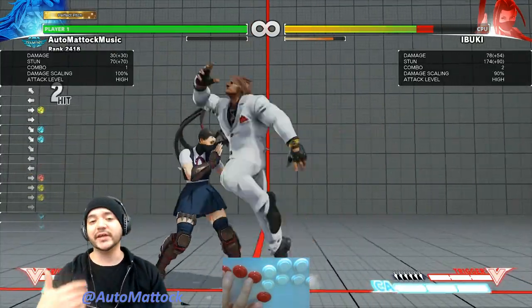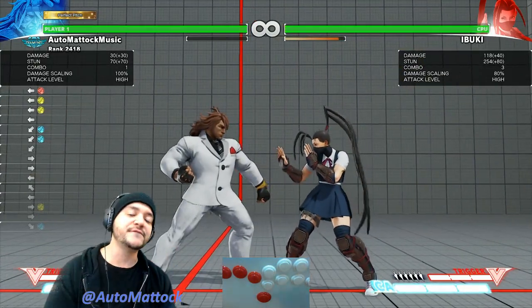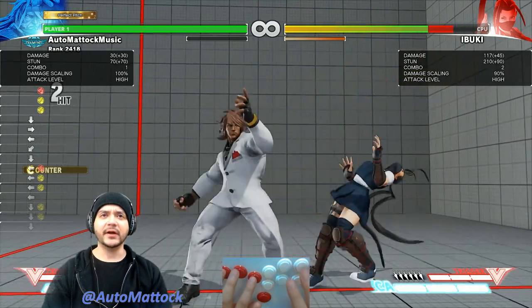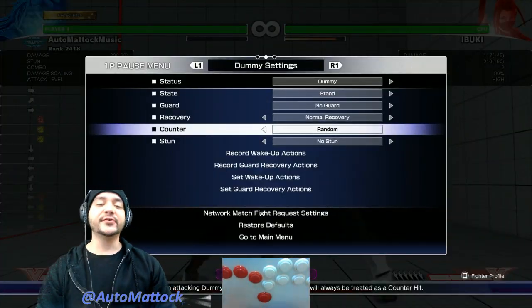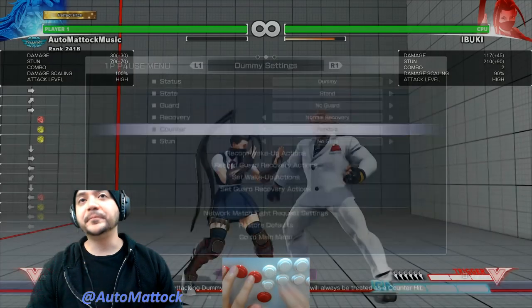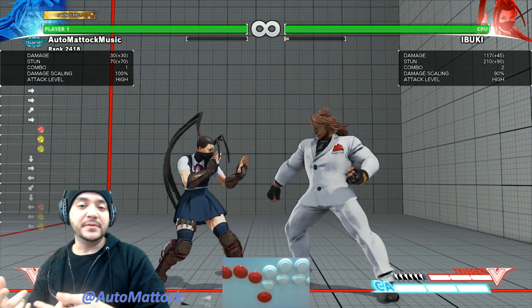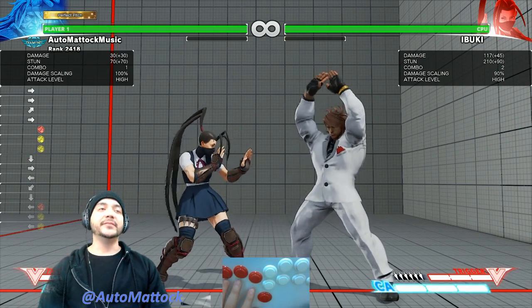So, you're doing this block string anyway. And then, once you see counter hit, you confirm into the hard punch. The way you can train yourself to do this — I haven't quite perfected it yet — you look for the first counter hit. And if that doesn't happen, you just accept that your standing medium punch will be a frame trap.